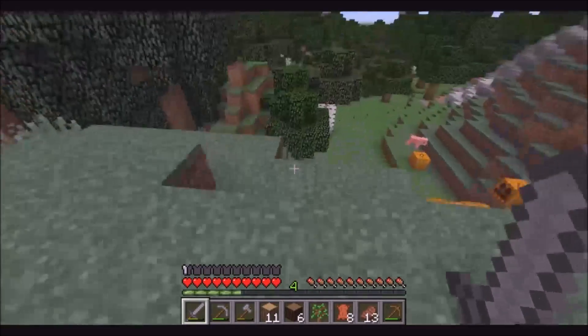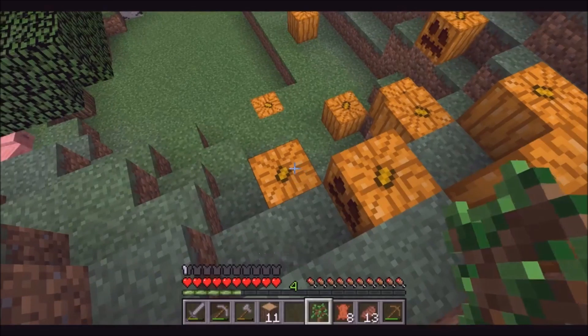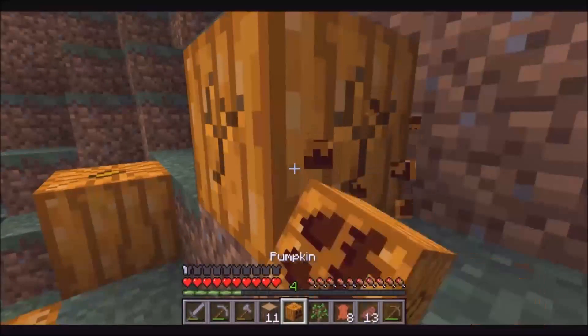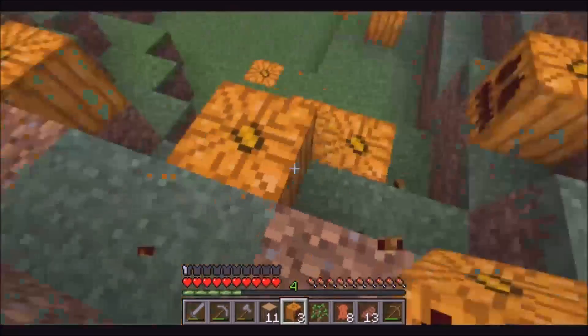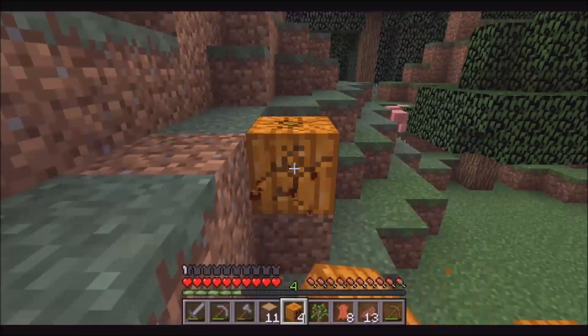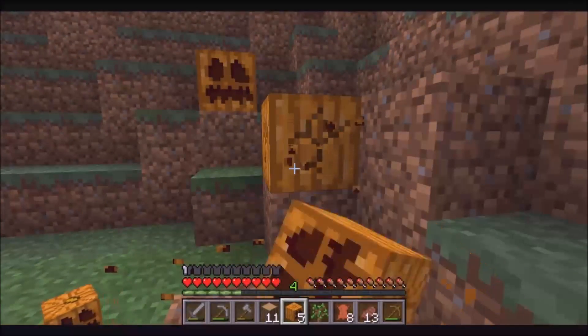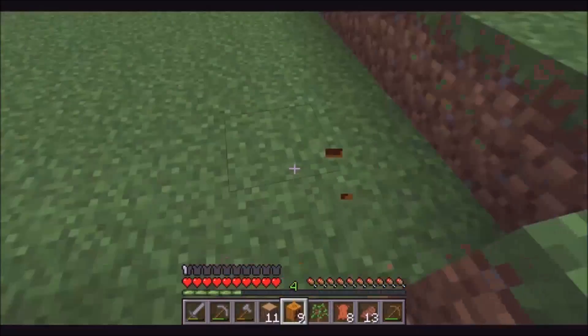Alright, so I think the next thing I gotta find in this world is some iron. Oh, and there's pumpkins as well! Let's get these pumpkins because pumpkins look good and they're quite helpful for endermen — I can look at an enderman and he won't think I'm looking at him if I wear a pumpkin.